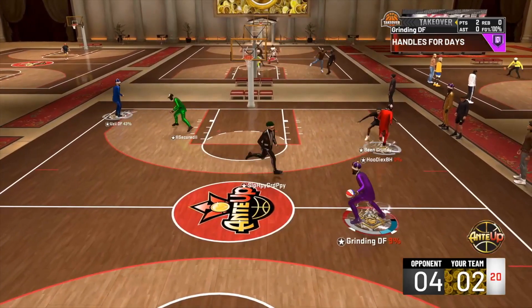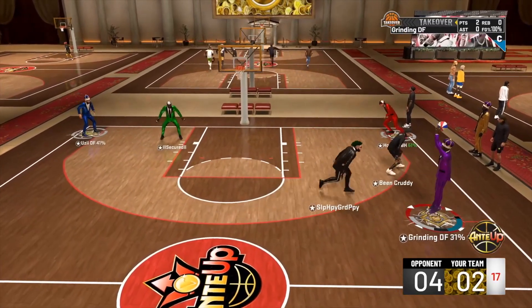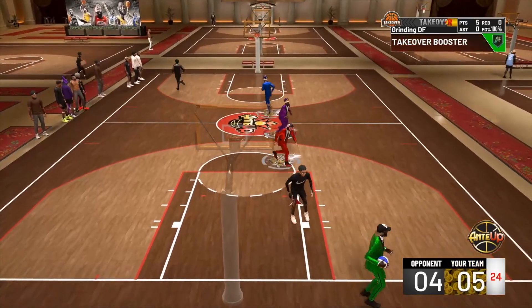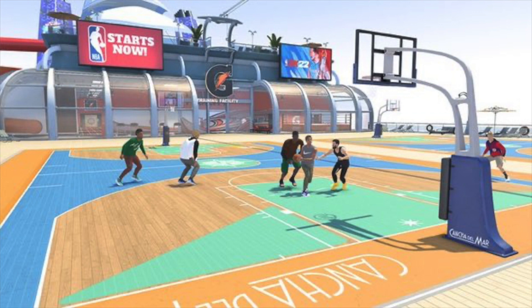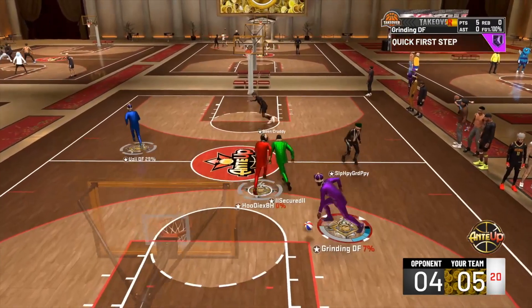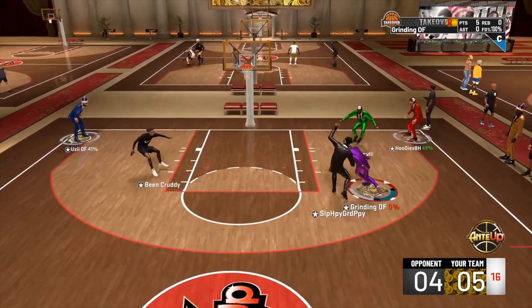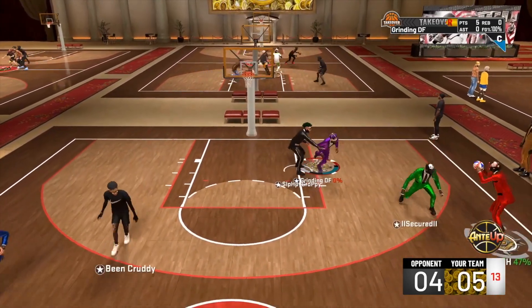I'm gonna start with what you're already waiting for — the first look at the current gen cruise ship. Personally, I don't know how to feel. It looks more vibrant, a little more colorful, but to be honest it just looks like the 2K21 current gen park. But who knows — this is only one little screen cap, so let's not jump to conclusions.